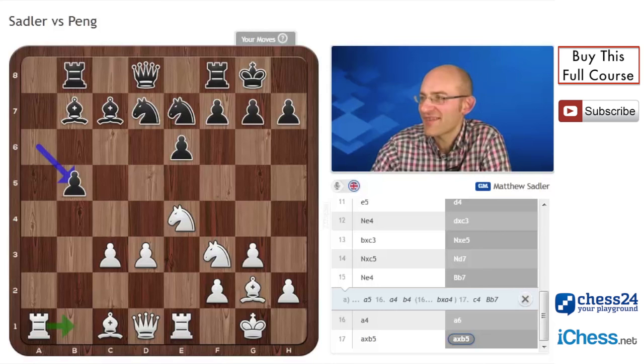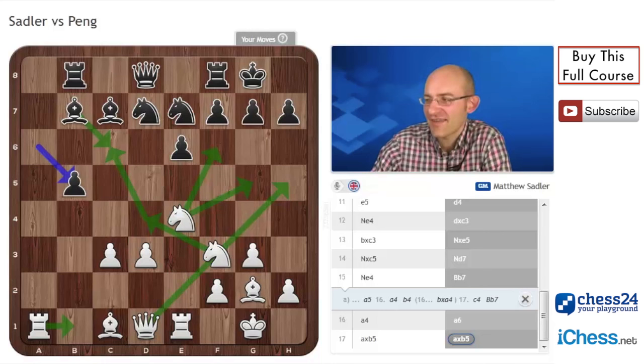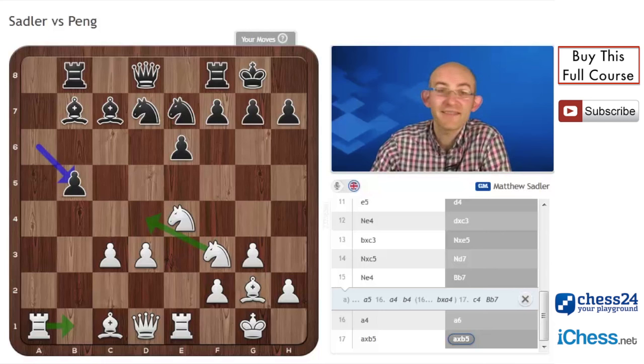When White goes rook b1 and knight d4, you might try bishop c6, but that's looking tactically very, very dodgy — something with knight takes c6, and then this knight moving along. I might even start getting my kingside attack with queen h5 as well. So that's a very awkward decision. Just rook b1, knight d4 — very simple means. How is Black going to defend his b5 pawn?